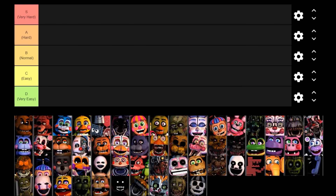As you can see on the bottom of the screen, I've got the icons of every animatronic that's in Ultimate Custom Night and they're all ready to be put onto this tier list. We're going to go in order from top to bottom, so we're going to start off here with Freddy Fazbear.